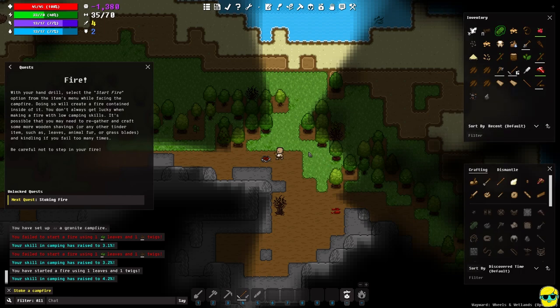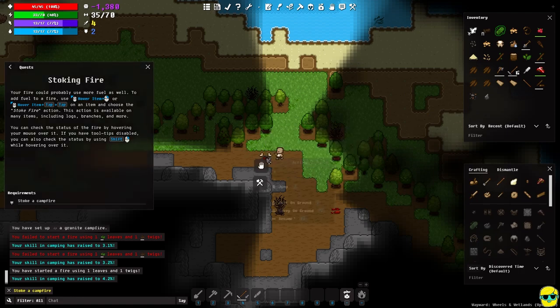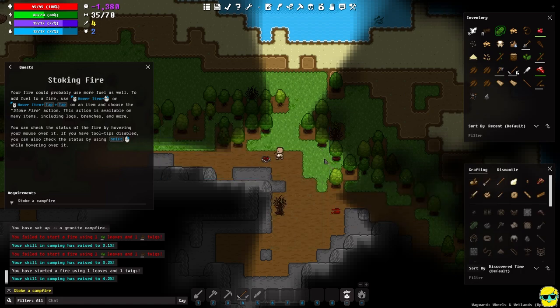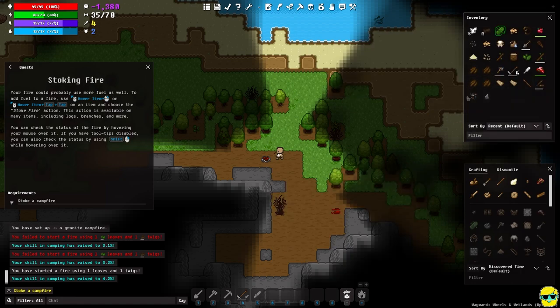The next quest is 'Stoking Fire.' Your fire could probably use more fuel. To add fuel, hover over the fire, right-click, and go down to item actions where you'll see 'stoke fire' — that's shift+S. You can also ctrl+S to put out your fire. I've already set stoke fire to the minus key on the action bar, and I'm going to use tree bark to stoke it.